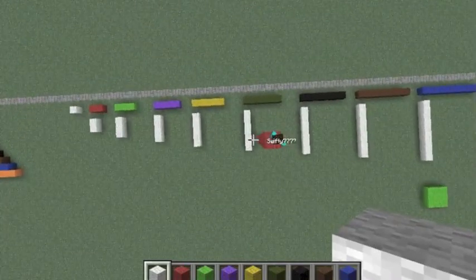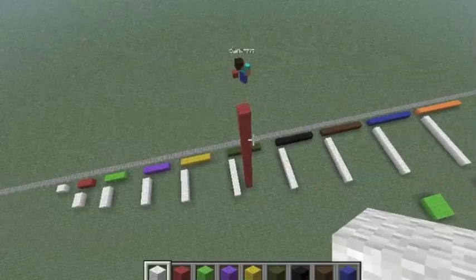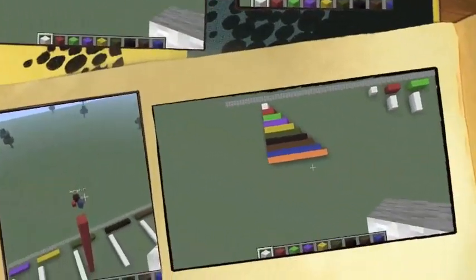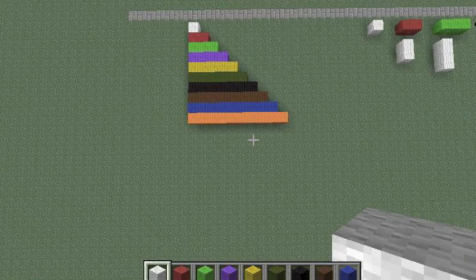We're in creative mode now. Normally when you're playing a game, you don't want to fly around like this. But you can just kind of place blocks. These are kind of like Cuisenaire rods — I've just placed colored blocks next to each other.